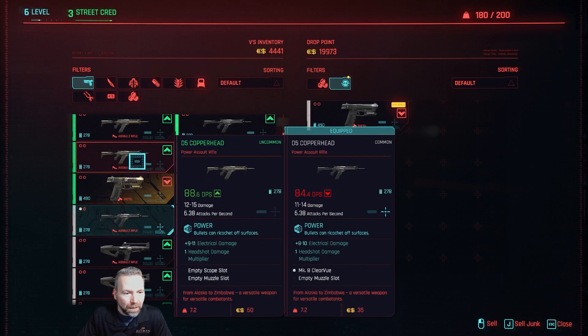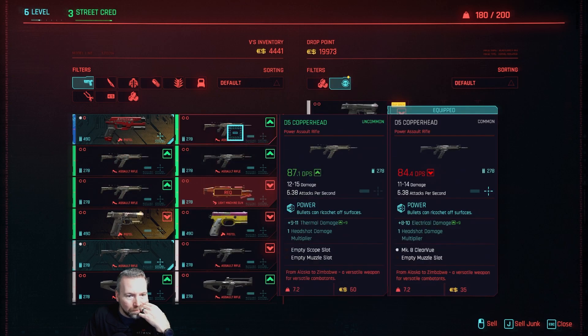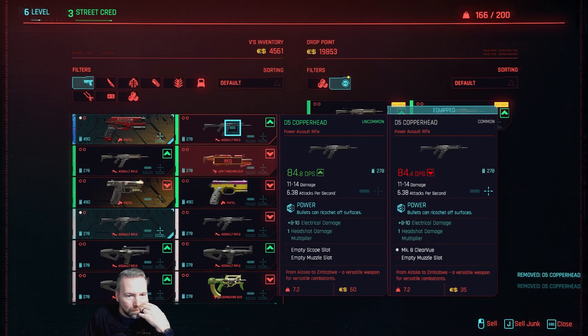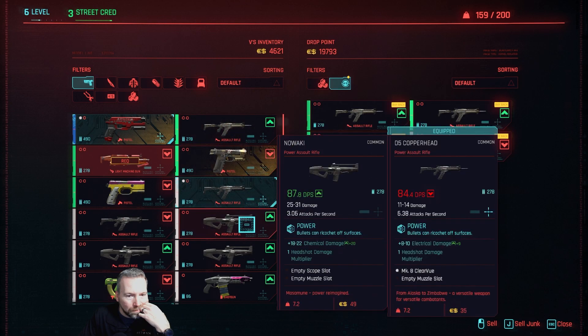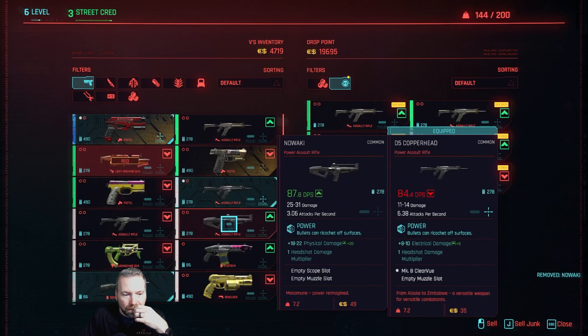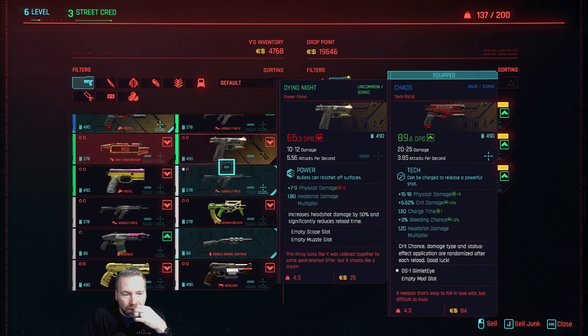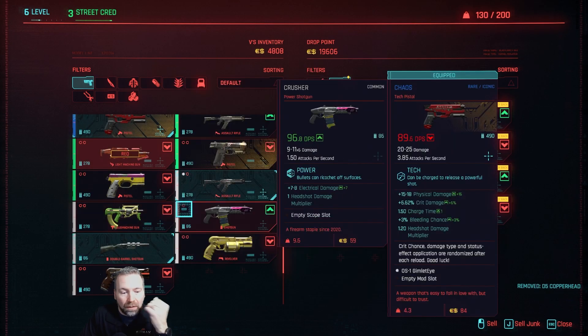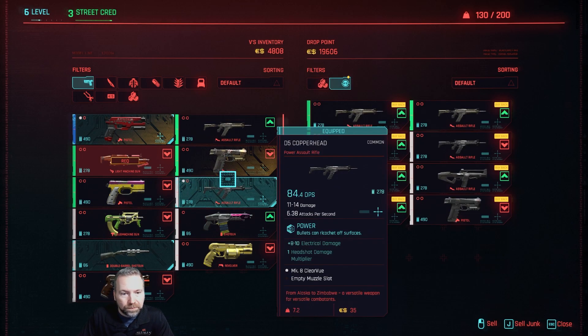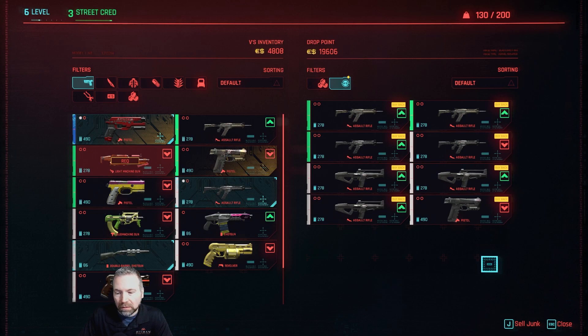This assault rifle has more power than my assault rifle - it's 87, that's 88. Plus you can mod all this stuff too. I don't even know what weapons to keep now as opposed to later.